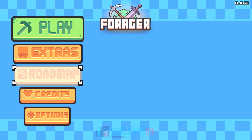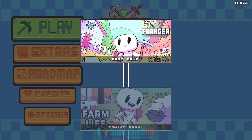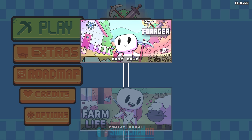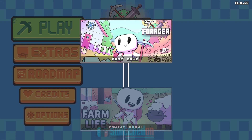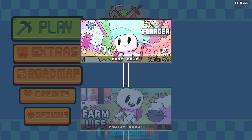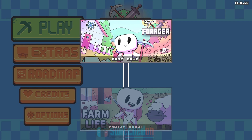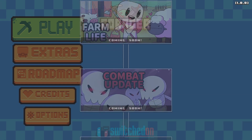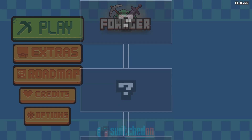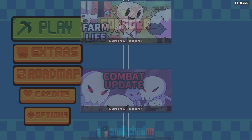The first thing I'm going to show you is on the title screen — it's got a roadmap. I'm probably not going to do a full review, but if I was, I would be bemoaning the fact that this almost feels like it's in early access, a bit like it is on Steam. At the moment we've got the base game, but this roadmap outlines what's coming: Farm Life, a combat update, and some unknown things, one of which I believe is multiplayer.